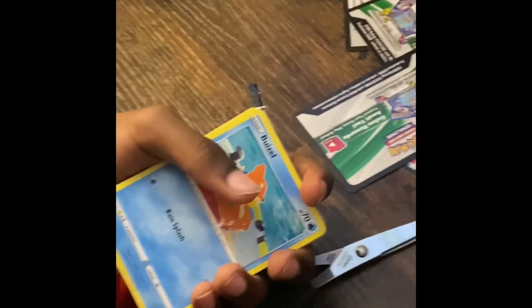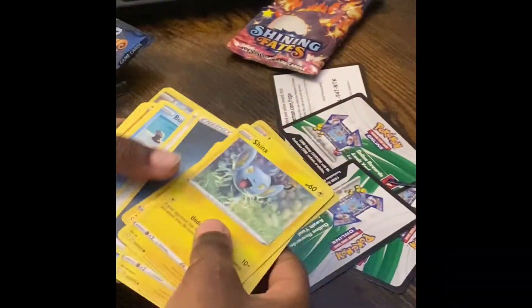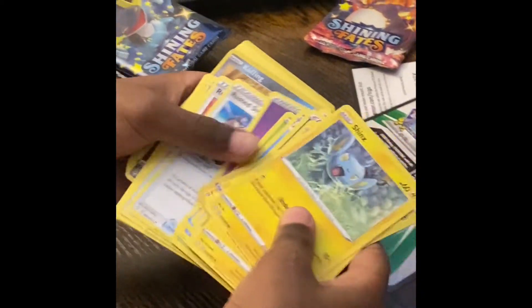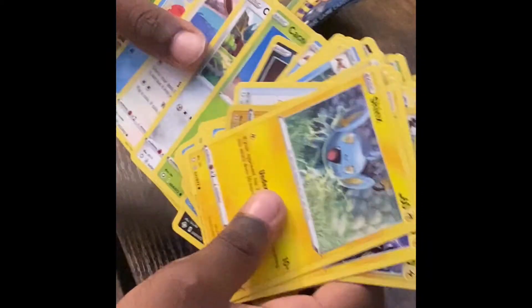Energy, energy, Grookie, Trapinch, Team Yell, energy, Luxray, Luxio, Shinx, and Manaphy — which is actually a mythical, so it gets a special spot. Here's a quick preview of all the non-MVP cards we got: four Koffings, Rotom, Clobbopus, Eevee, Flossle, Nickit, little Grookie. And here are our codes — you can redeem them just by looking at this video.